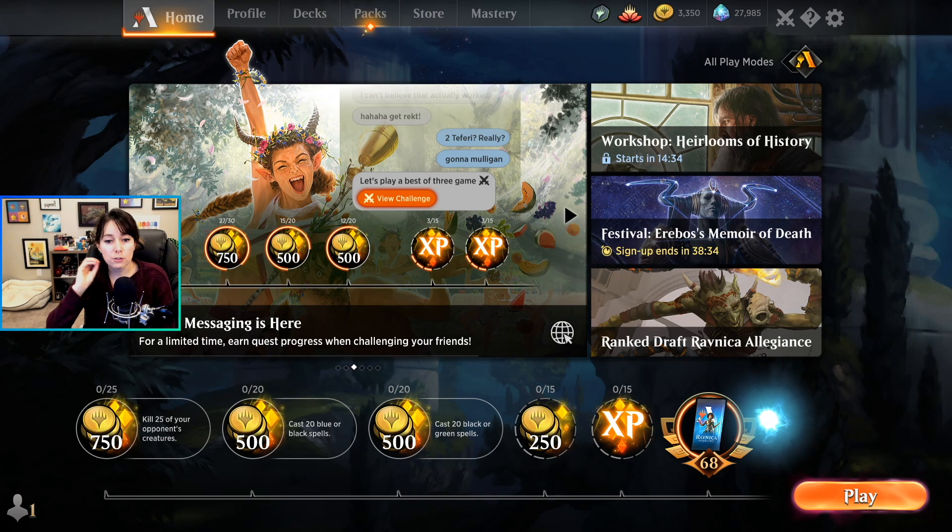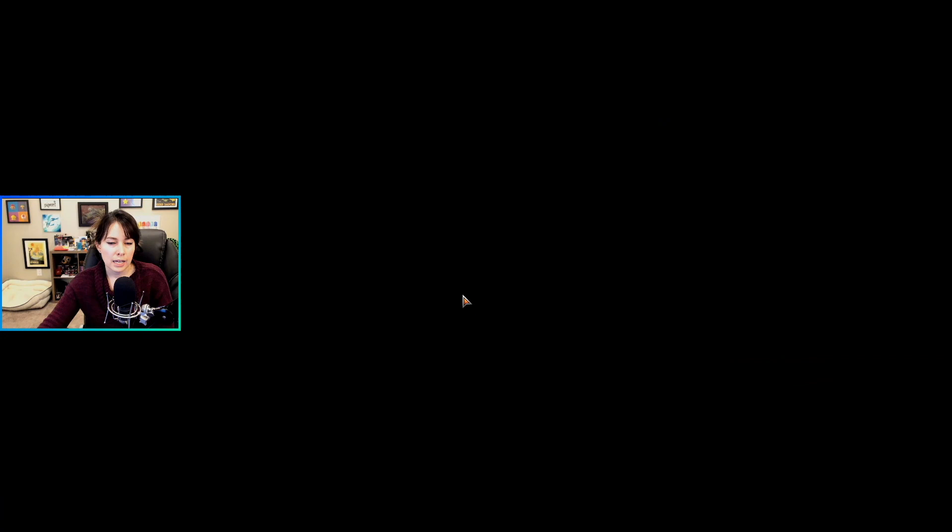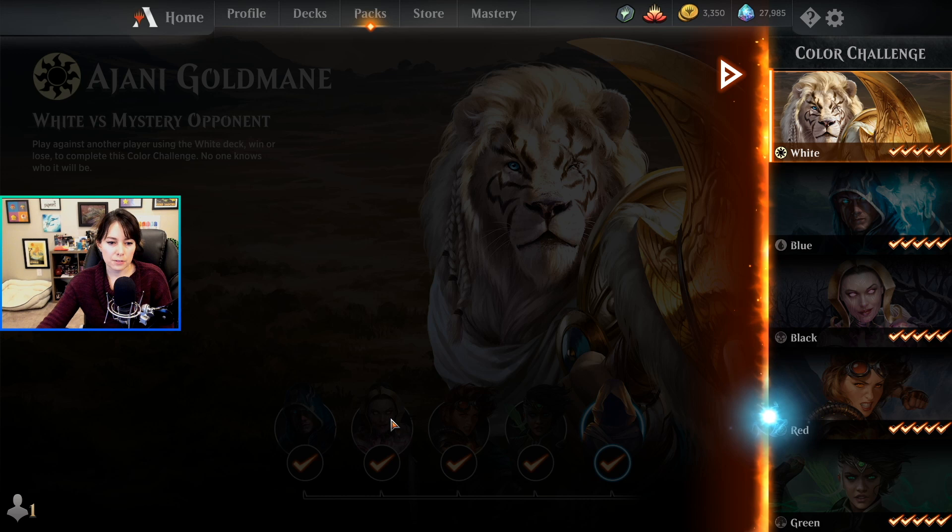If you first sign up you'll have to play through a tutorial, and then you can do this thing called the Color Challenge, which I very much recommend. They basically give you different decks so you can try to play — you can see the different decks, one for each different planeswalker. These will both give you cards and show you kind of like the ropes of how to play Magic.